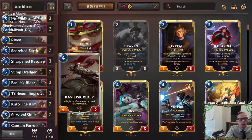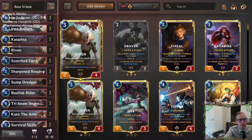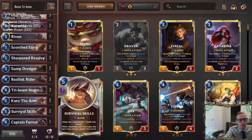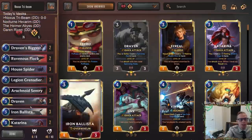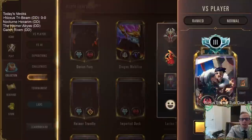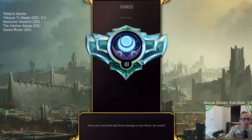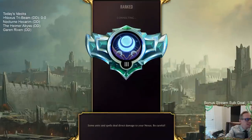Because we're playing all Noxus cards, we're going with the Noxus allegiance card Basilisk Rider — a four mana 5/4 with Overwhelm. We also have Kato, a great attacker giving Overwhelm and +3/+0 with Support, Survival Skills, and is an awesome card to discard to Draven. We also have Captain Farron at the top end. It should be a pretty cool deck, doing a lot of attacking with our Noxus cards. Let's head over to ranked for our five games.